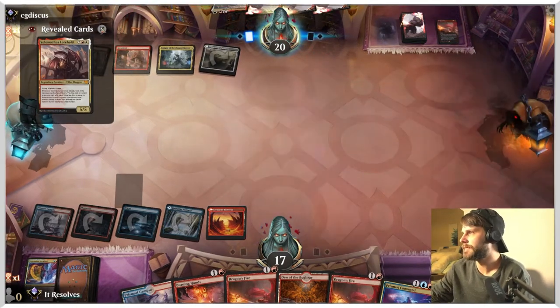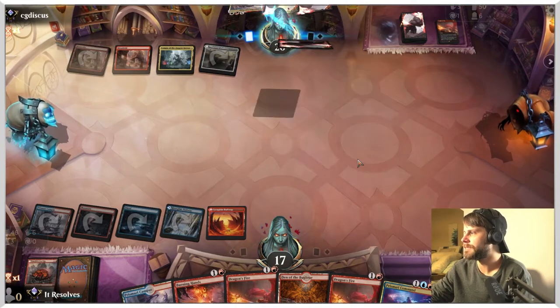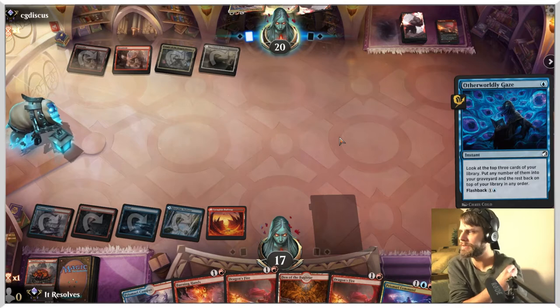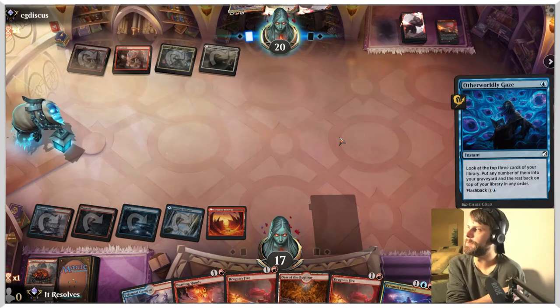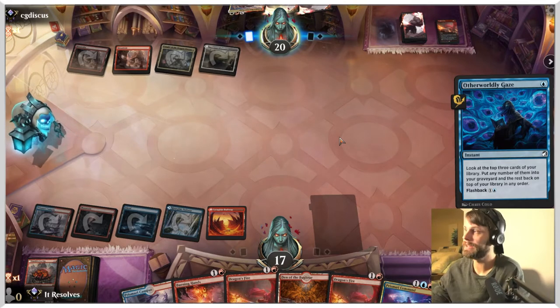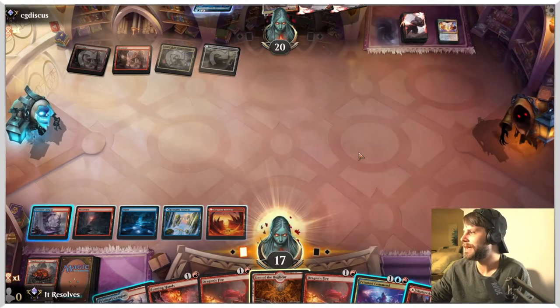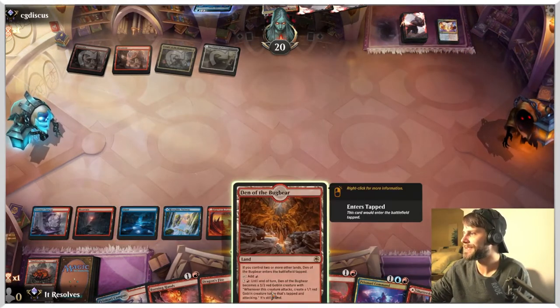Dragon's Fire — sure, get rid of that Smoldering Egg. That's not great for us, but it's not the end of the world either. They're not doing a ton at the moment. I mean, they're filling their graveyard, so when they play a Dragon's Approach they'll be able to make it work. However, at the moment there's not a ton going on.